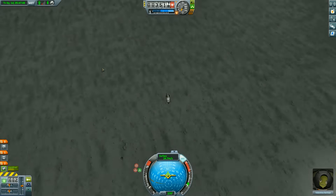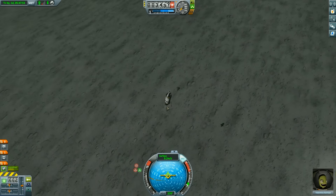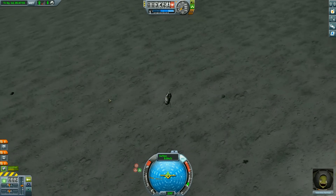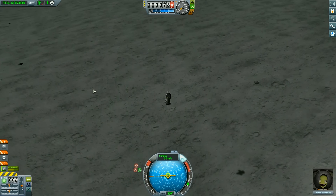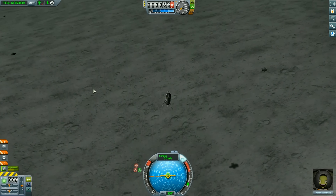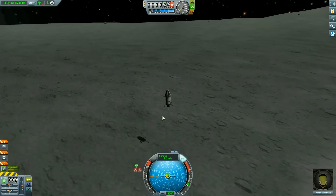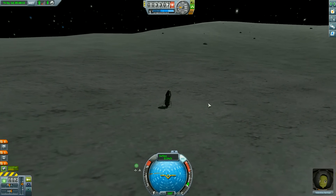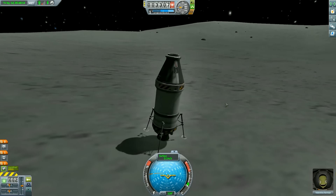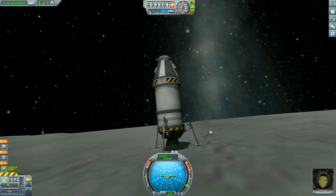We're going to be on a slightly gentle slope, which I'm fine with. Where's my shadow? There it is. You want to try and just touch down at about 7 meters per second or so — doesn't have to be exactly that. And there you go — we are on the surface of the moon! Looks really nice. The landing gear, now that they have shocks in them, really softens the landing.